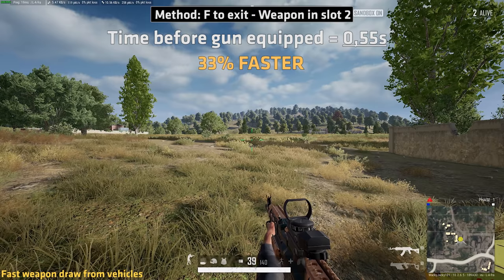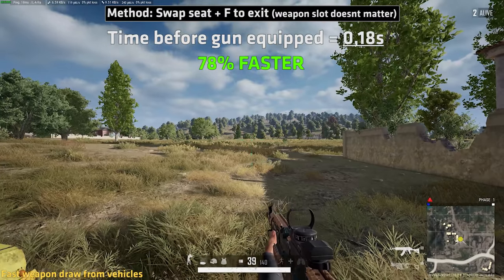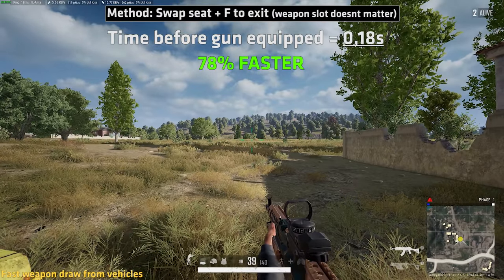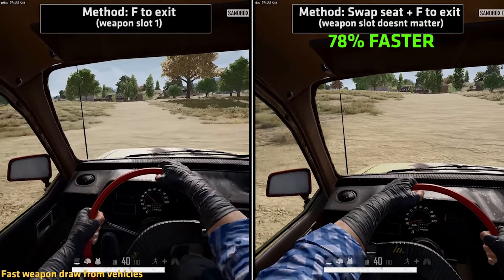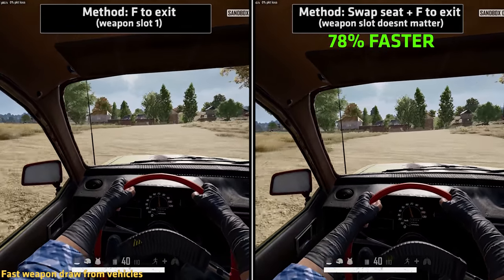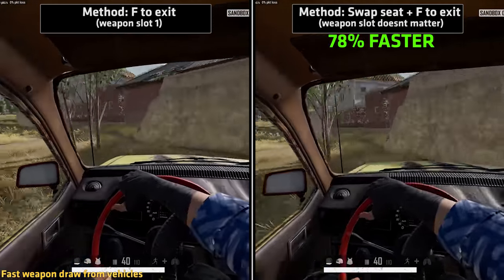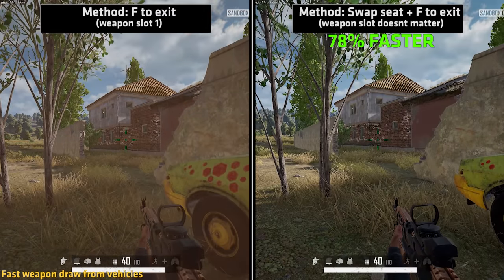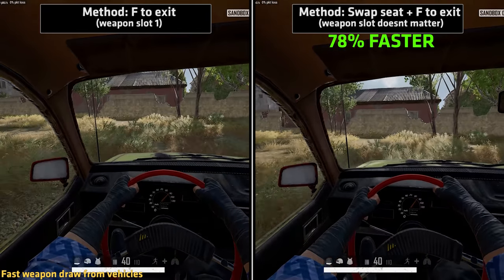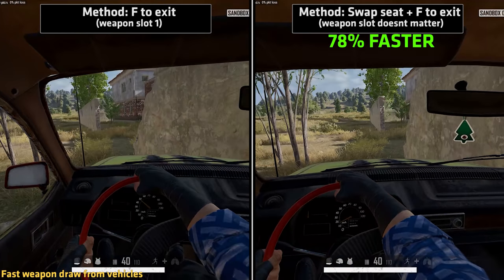But if you swap seat just before you press F, your gun will be ready 78% faster and it doesn't even matter which slot you have the weapon in. Use this when you push a building, for instance — quickly swap seats and then jump out to have your gun ready to fight much sooner, giving you a huge advantage. This seems to completely eliminate the draw weapon animation, causing the gun to instantly pop out.